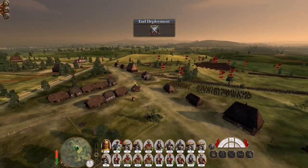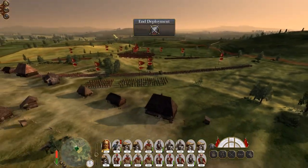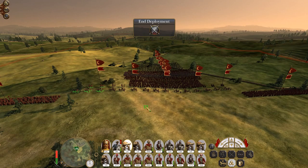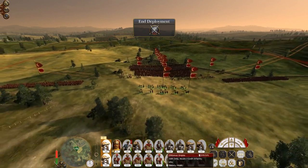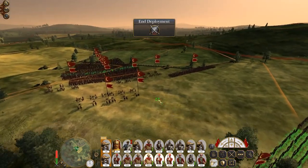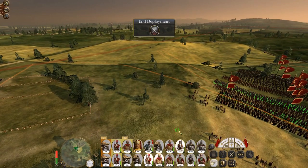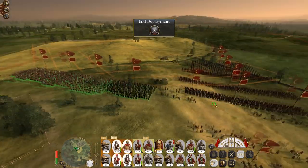This is a bit of a funky deployment zone — why is it long and thin rather than short and fat? Let's plop down a set of guns and deploy some of our infantry. I'm a bit cagey because that's a bit odd, so let's deploy three units of line around a set of guns.